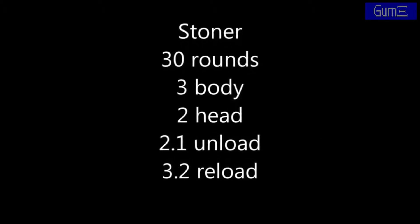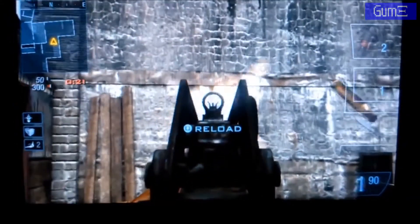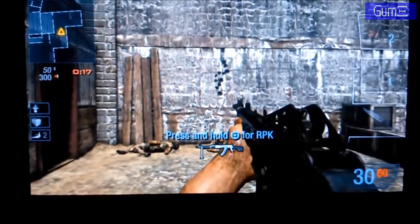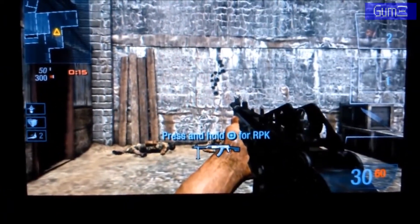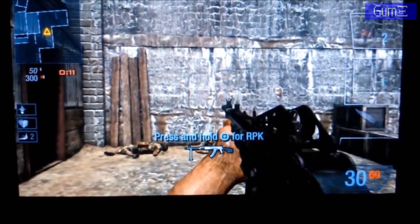Last but not least, we have the Stoner at a 30-round capacity. It has a higher tier of bullet damage — 3 to the body, 2 to the head. Roughly the same amount of bullet climb as the RPK. The advantage being that you have a 3.2 second reload versus a 4.1.